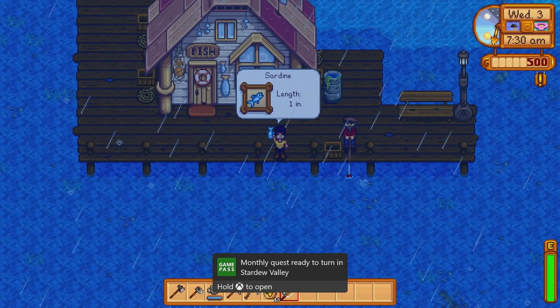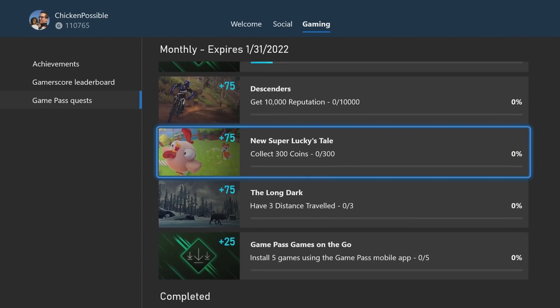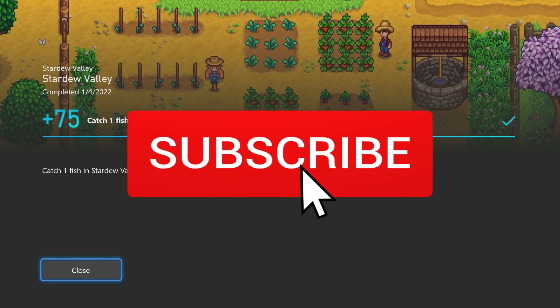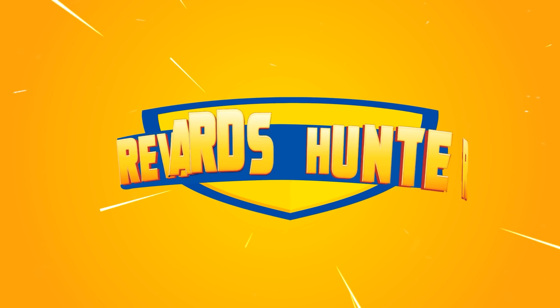There we go — we can go ahead and hold down the Xbox button to turn that in and grab those 75 rewards points for the Stardew Valley quest. We'll have guides coming out a little bit later for all of the other weekly and monthly quests for Descenders, The Long Dark, New Super Lucky's Tale, and all of those, so stay tuned to the channel for those. Thanks for watching everyone — if you found that video helpful please be sure to click the subscribe button here on YouTube and hit that bell for notifications. You can also find some helpful links in the description of this video. Stay tuned for more Microsoft Rewards and achievement guides, and I'll see you in the next one.